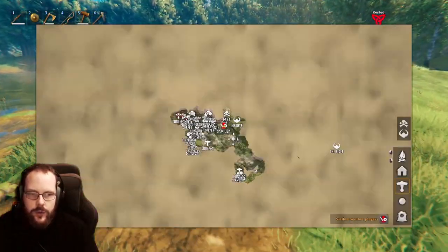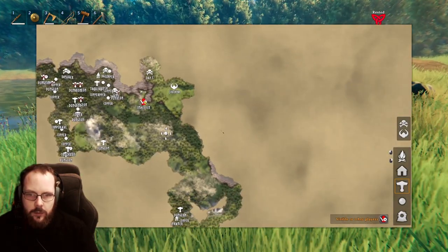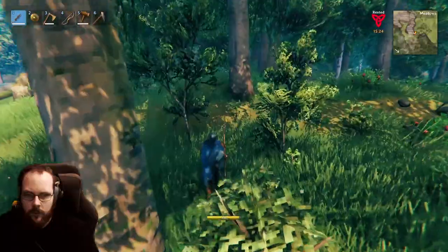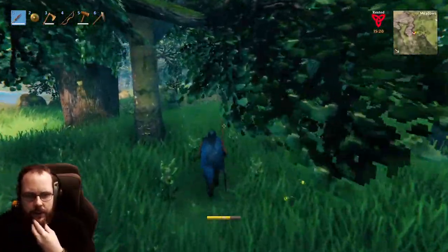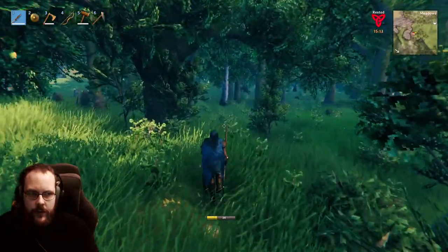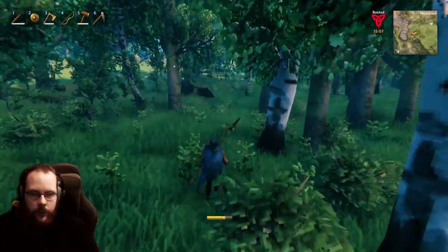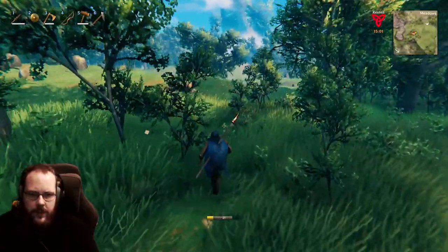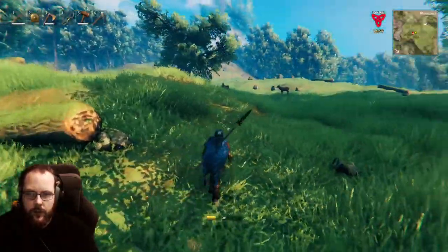Time to head towards the Elder. We might as well go this way and see if there's a lake right over here. I'm just going to presume that the Elder is weak to slash damage - so probably an axe. I'm leading the charge, but it's going to be a little bit back and forth. One thing I just realized - my wife has yet to kill Eikthyr on this character, but that's not going to be difficult.